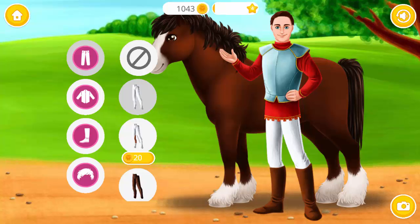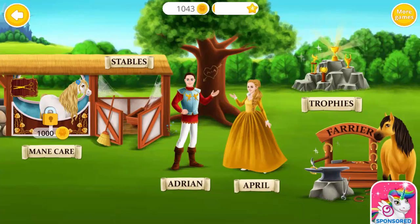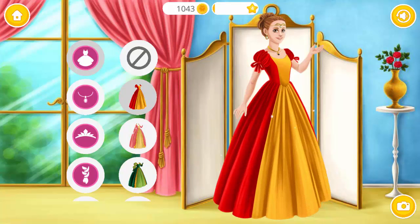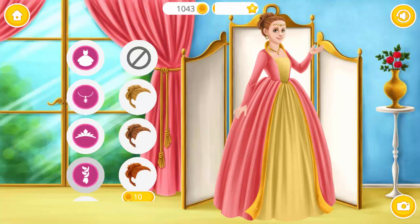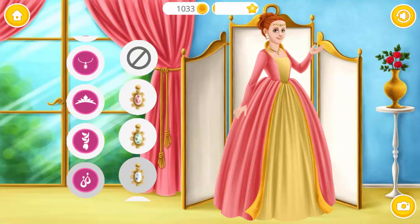Choose the best clothes for him. Welcome to the horse club. Princess April. Help Princess choose her wedding look. Wow, what a beautiful dress. Perfect. Wow, shiny. Wow, nice jewelry.